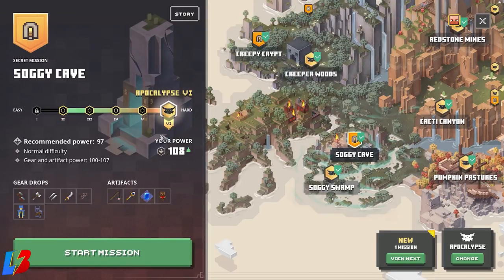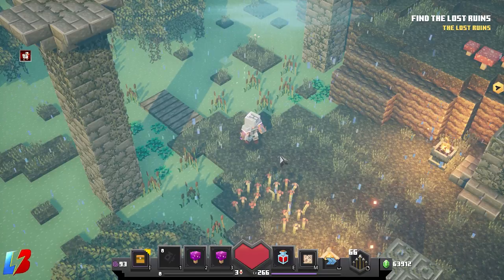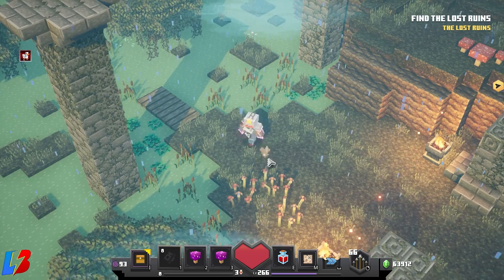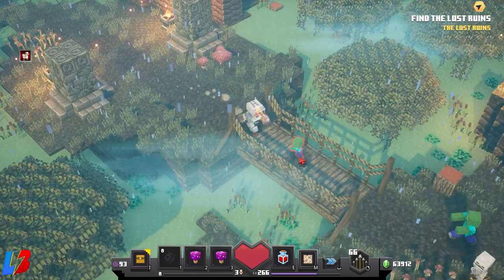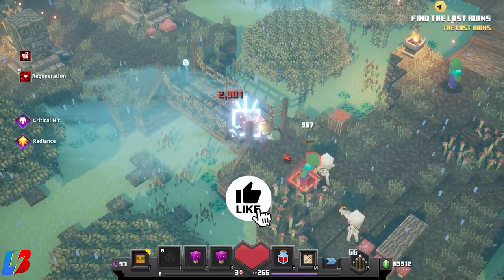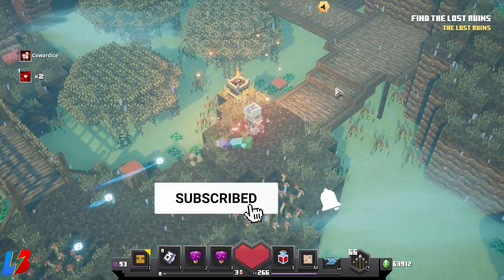We're going to do a run at power level 108 — you don't have to be power 108 for this particular build. Here we are in Soggy Caves at level 108. This is a pretty good one to run due to the fact that it's a sharp mission, and you'll be able to see the whole build in action.